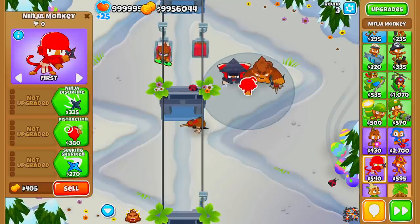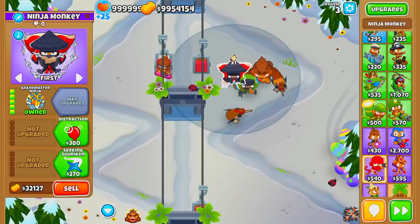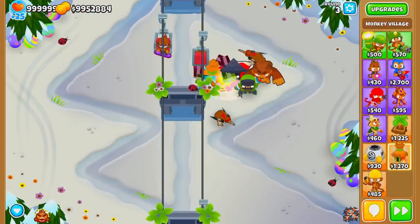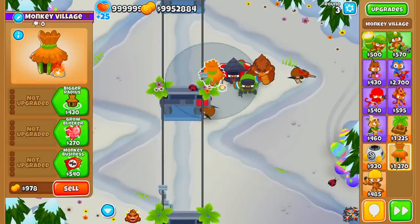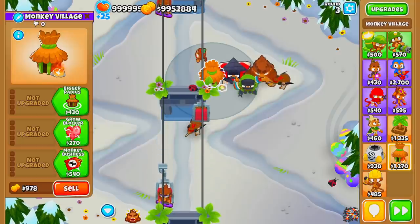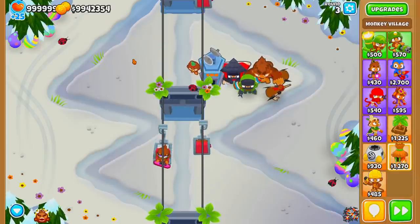The Grandmaster Ninja strat takes a lot of space to set up properly. You need to surround the Grandmaster Ninja with 20 Shinobis, so when you place your Bloonjitsu Ninja Monkey make sure there's enough room around it for all the Shinobis. Also leave enough room for a Monkey Village — either place it early or keep one side of the Grandmaster Ninja clear. You'll need to upgrade it to MIB for lead and DDT bloons, since the Grandmaster Ninja can't passively pop leads.